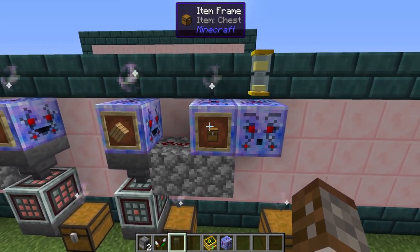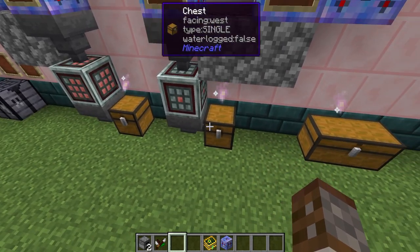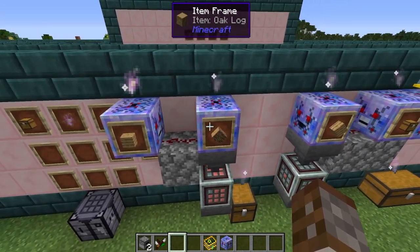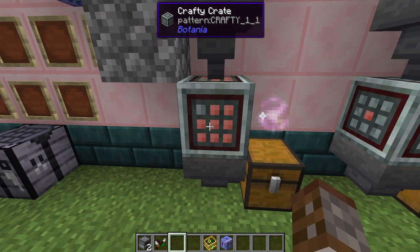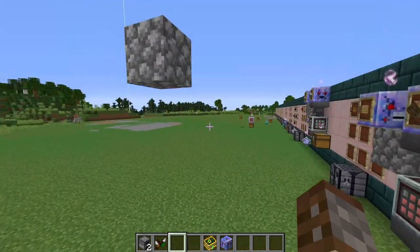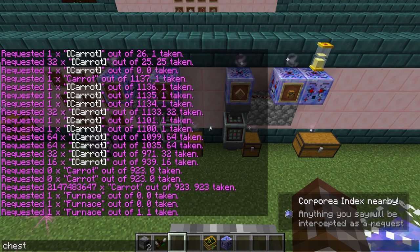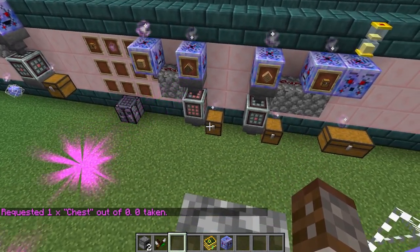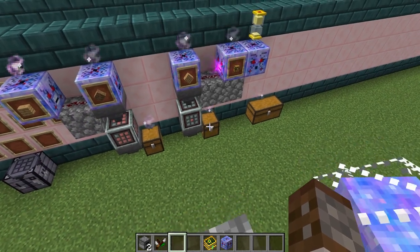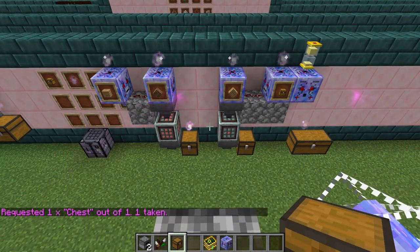Here's an example: we want a chest. The system needs planks to craft it, so one interceptor handles planks — if there are no planks, another interceptor detects the missing oak log, places it in the system to produce planks, then the retainer requests planks again to complete the chest. Typing 'chest' in the index triggers the whole chain very quickly and produces the chest completely from scratch.